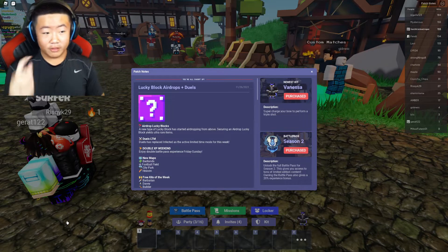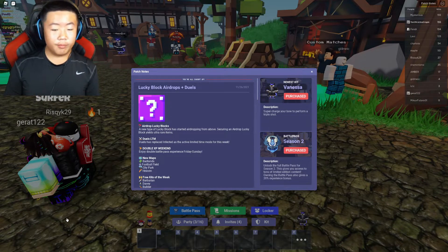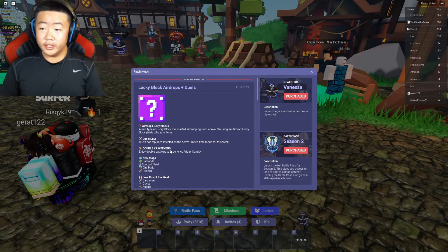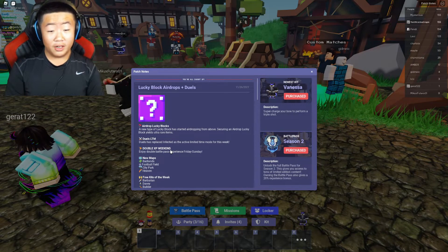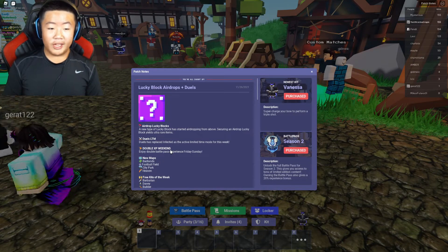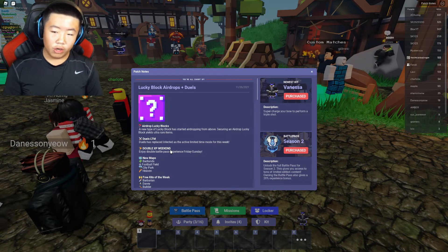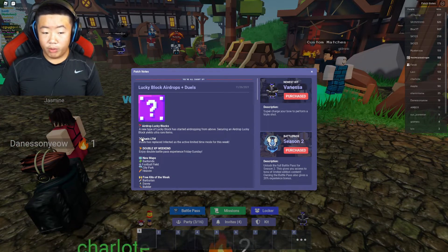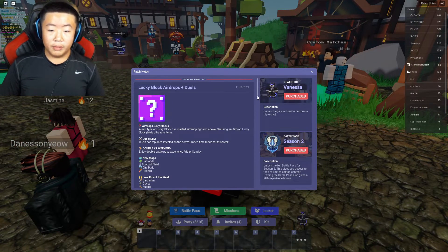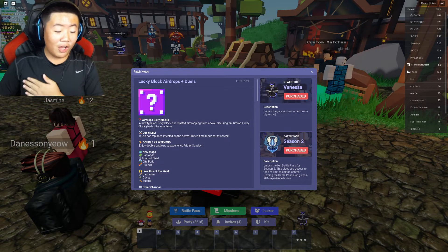Hi guys, welcome back to another video of the T-Dragon! Today what we'll be doing is exploring the brand new update of Bed Wars. This update is slightly small — they added lucky block airdrop, and also the 'Do It' game mode. The airdrop lucky block and the eliminated time game mode have become 'Do It'.